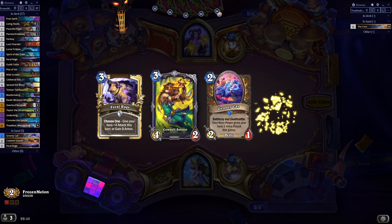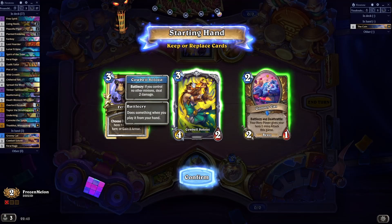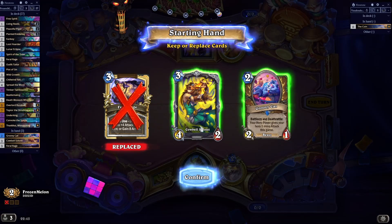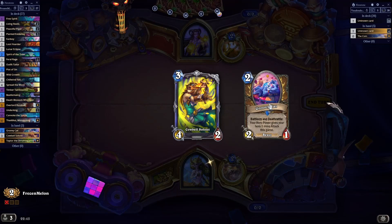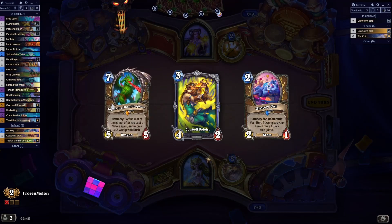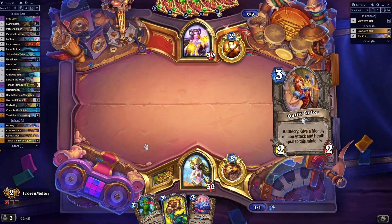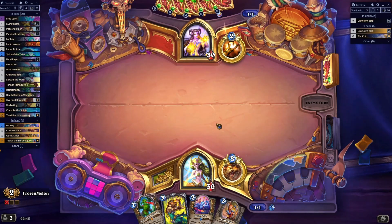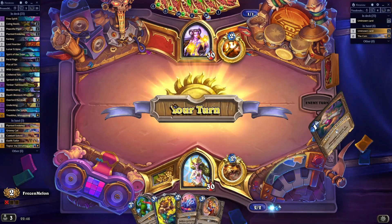Let's see how this is going to go. I guess we'll toss the Feral Rage, keep both of those, play that on turn two. Every time I've drawn this, I've won the game, so I'm happy to see it in my opening hand. And we've got an option for my turn two play, so this stays alive. If it doesn't, we play this. If it does, we play this.